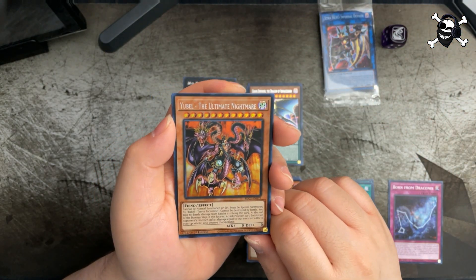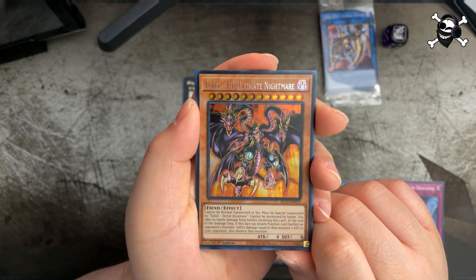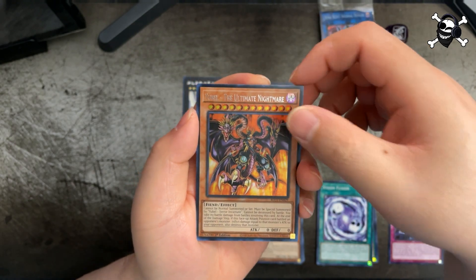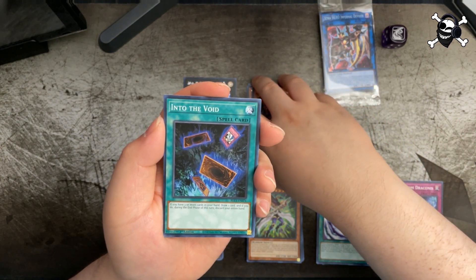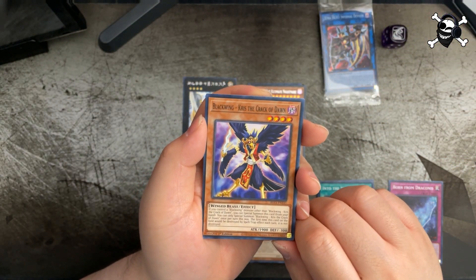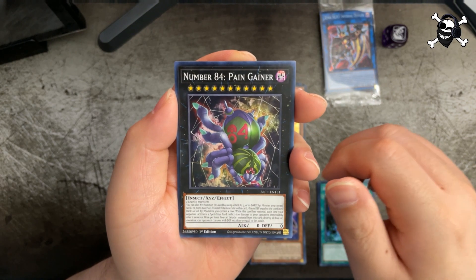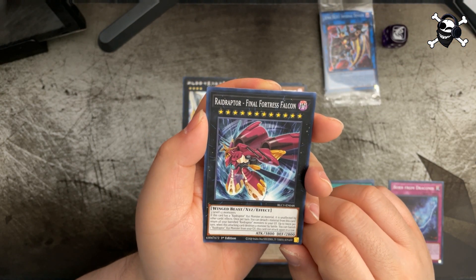You Bell the Ultimate Nightmare — at least it's not another copy of regular You Bell. Jeez, that looks intense and scary. That's really cool. Got Into the Void, Blackwing — Cris the Crack of Dawn, Number 84 Pain Gainer, and Raid Raptor Final Fortress Falcon — damn, look at all those stars!